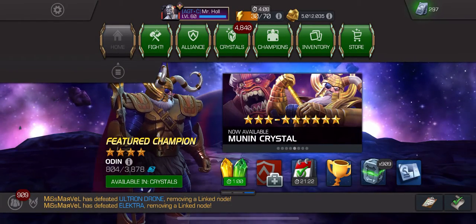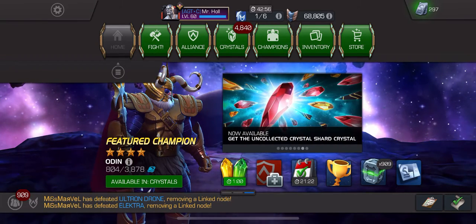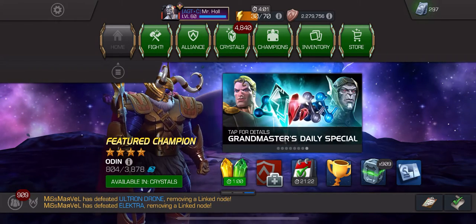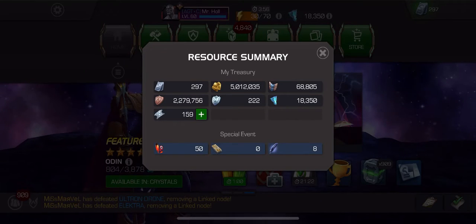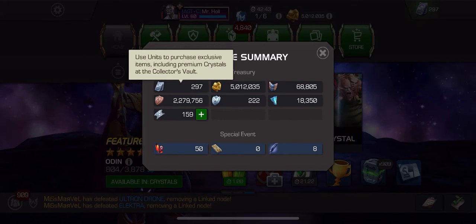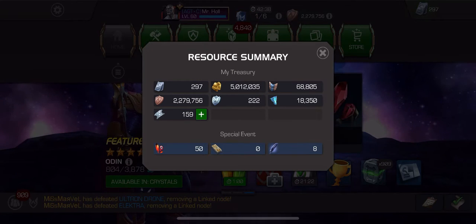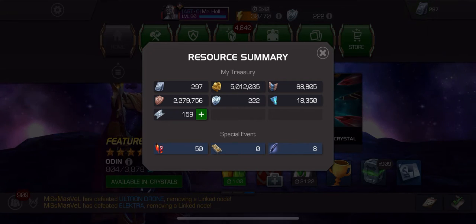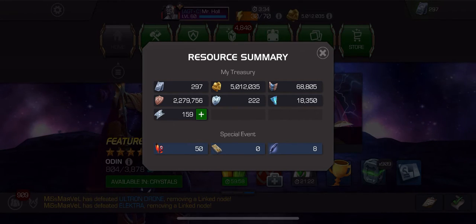Welcome back to Back to the Basics. I'm Mr. Hall. Today's lesson we're going to be going over in-game currency. We're gonna start off with units — this little guy right up here in the top left corner. Units are kind of your bread and butter in this game. You can purchase just about anything you need with units. You need a crystal to open a new champion? You can buy crystals with units.